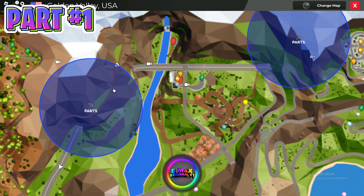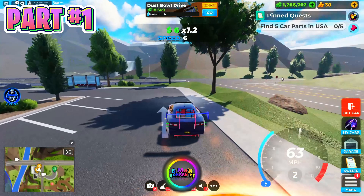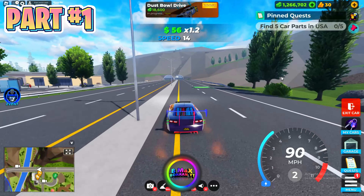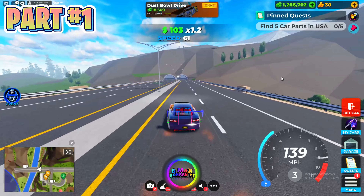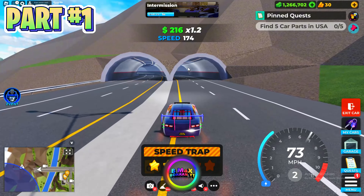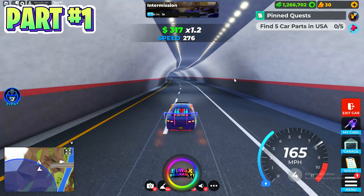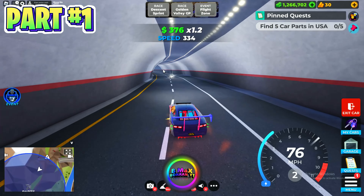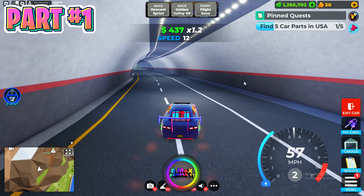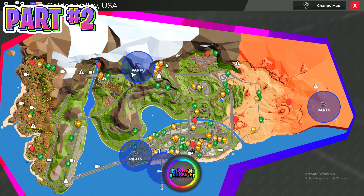The first location is in this circle. You need to teleport to Trailer Transport — follow me carefully because the location is hard. Go into this tunnel and here is the first part. Collect this part, and now 4 parts are left to complete the mission.